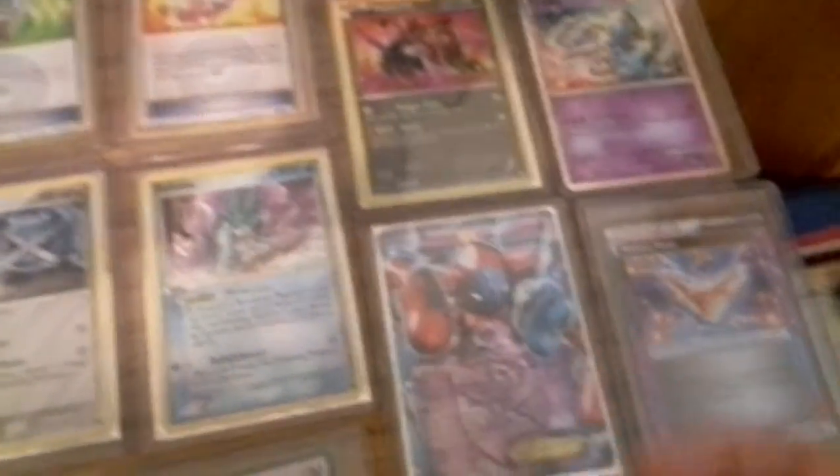These are my promos — I only have one promo, and that is a Deoxys EX I just got. It's really cool. Now this is like an other-type thing and I didn't really have any category for it — it's a Victory Piece. I also have two Pop Series cards: Pop Series 1 Metaglass, Pop Series 2 Suiken, and they're both hollow.